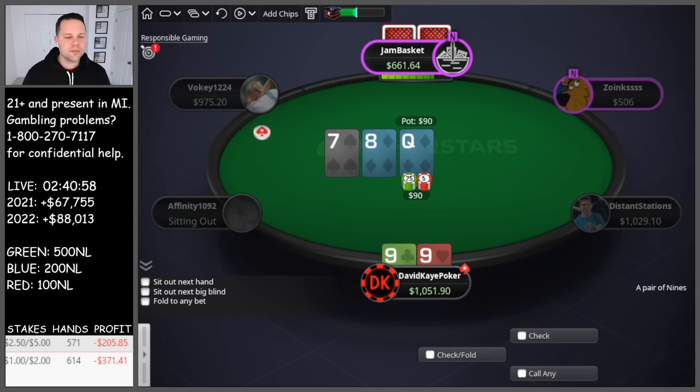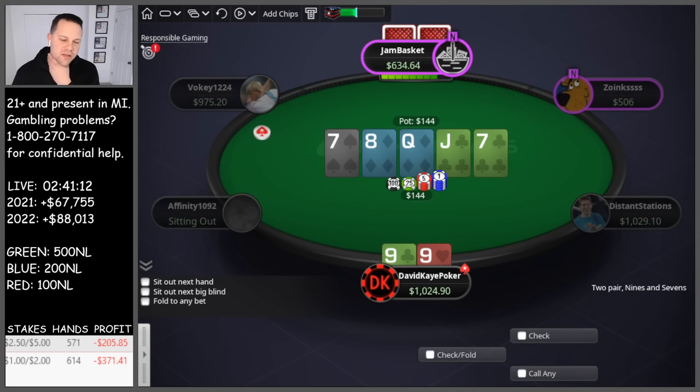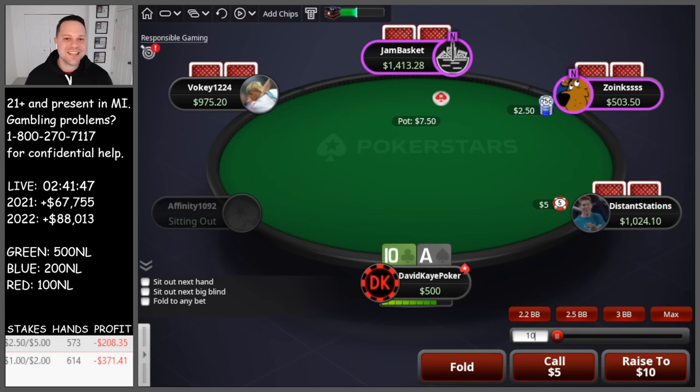Open cutoff with nines, small blind 3-bets, calling in position. Queen-8-7 flop, we do see one over card. They bet, we call. Turn jacks, we pick up a gutter — pretty easy check. 7 on the end. Trying to think what we do here. I have more 7x and I block the straight, so I'm actually going to jam this one. Bluff jam — get called, doesn't work out. We bluff jammed into virtual nuts.